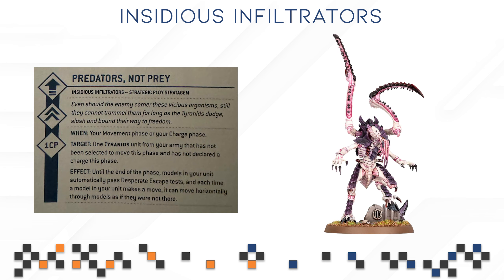Then we have Predators Not Prey. For one CP in your movement or charge phase, pick one Turn unit from your army — until the end of the phase, models in your unit automatically pass desperate escape tests, and each time a model makes a move, it can move horizontally through models as if they were not there. This gives you a lot of movement options whether you want to leave combat or get into it, helping you jump over units that are protecting important character models.